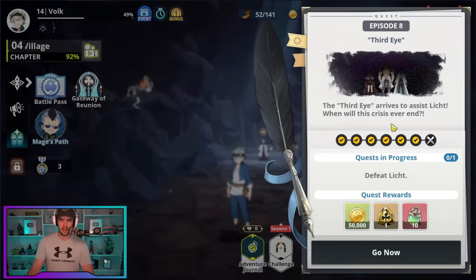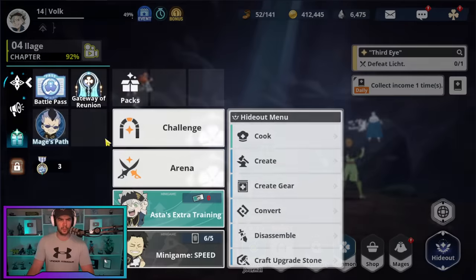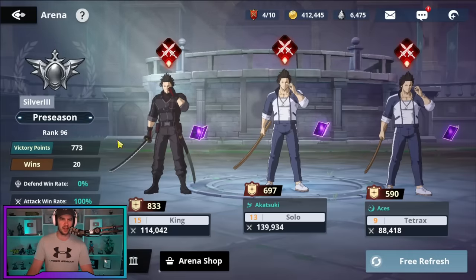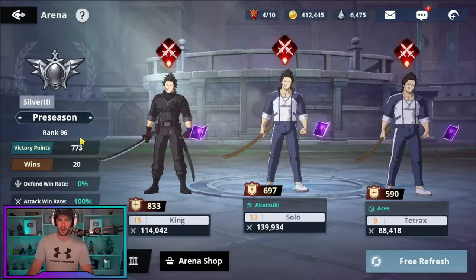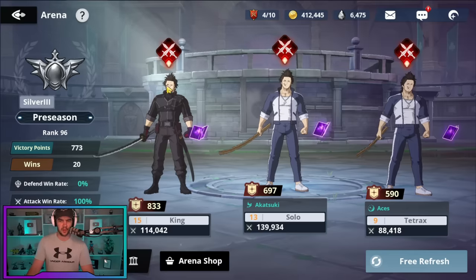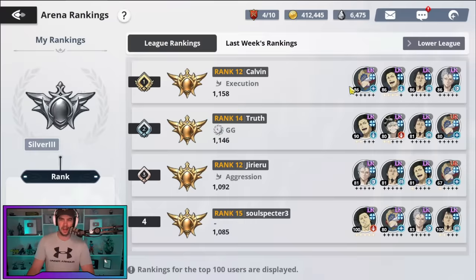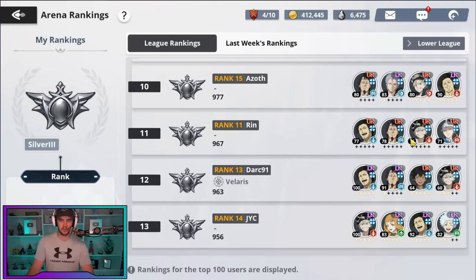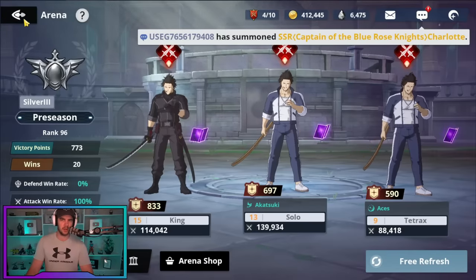We're up to episode eight on chapter four in the campaign — almost completed chapter four, essentially. For Arena, I've dropped off a bit because I've been holding onto tickets — I didn't really want to get attacked. I'll do a push later today. We're currently ranked 96, but we do have four tickets plus I'll purchase three today. I've been normally floating around rank 20 in Arena when I use my attacks, which I'm pretty happy with. Everyone in the top ranks has started getting a bunch of LRs, and I wanted to LR my characters before getting into those top 20 so I didn't just get absolutely slapped.